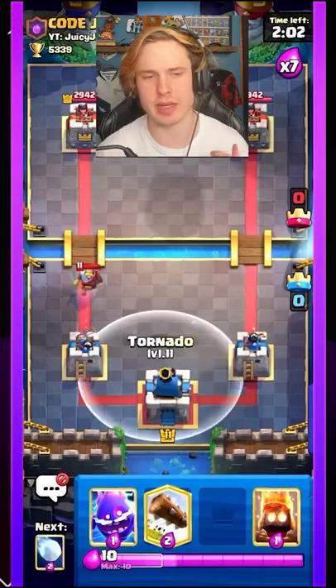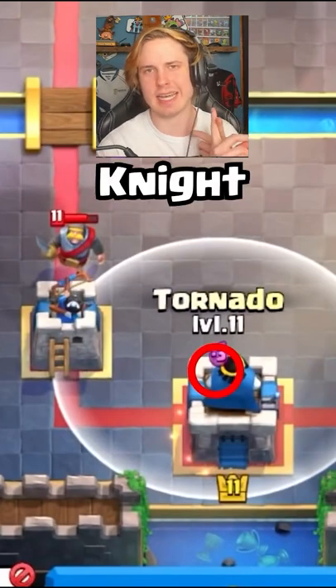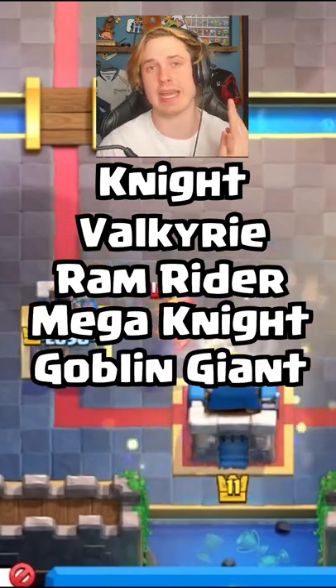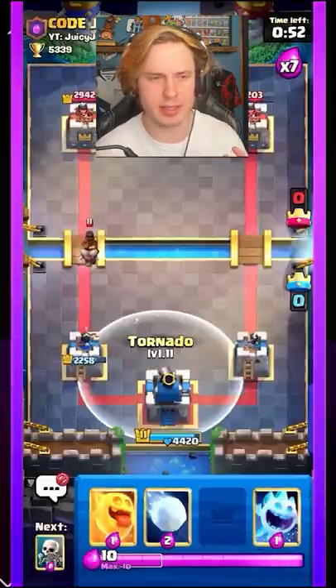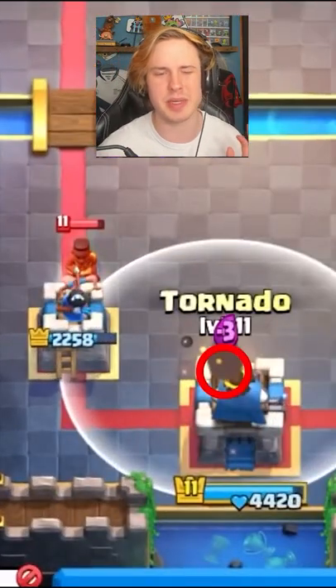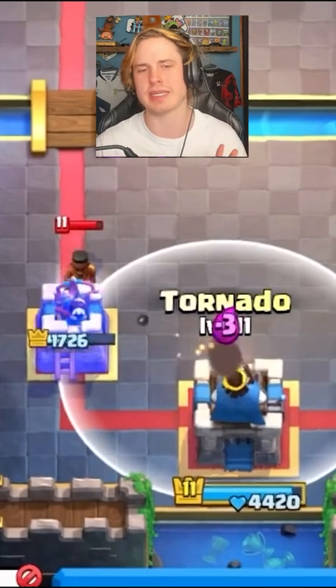The next set of activations with Tornado — I want to show you how to activate the King Tower versus the slower moving tanks such as Knight, Valkyrie, Ram Rider, Mega Knight, and Goblin Giant. The biggest thing to note here is that in order to activate King Tower versus these cards, they are going to have to be more towards the inside of the map, because you do have to pull them a little bit closer to the King Tower.